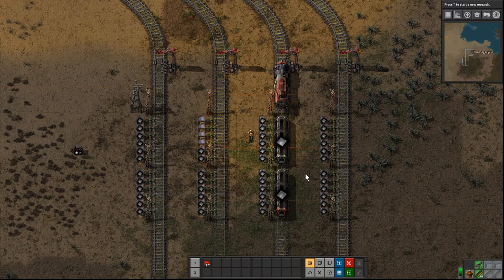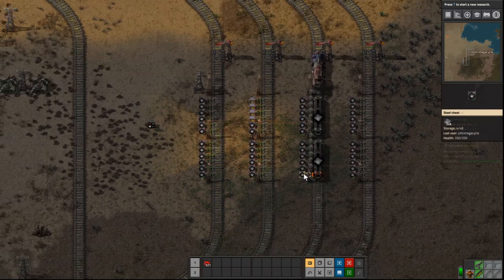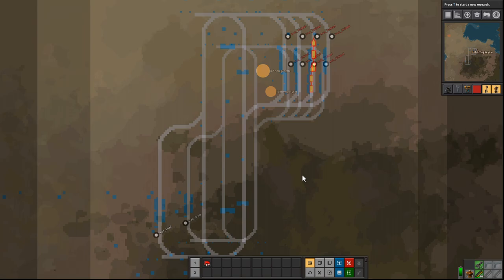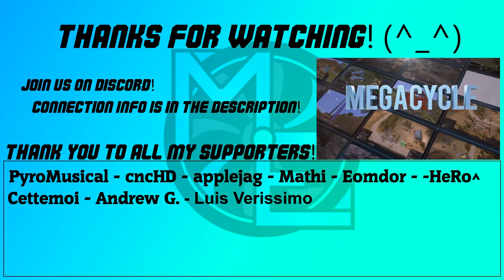That's all there is to it — incredibly simple and a very easy way to get started with circuit networks, getting one train to go to multiple stations reliably. The simple solution doesn't take a lot of time, just a little circuit network wiring and you're good to go. Thanks for joining me, my name is John Megacycle, just a quick tutorial on Factorio.